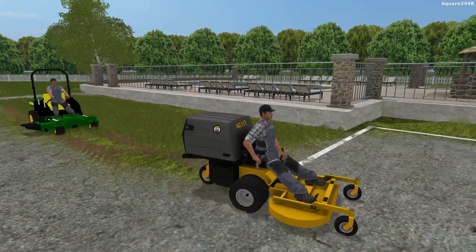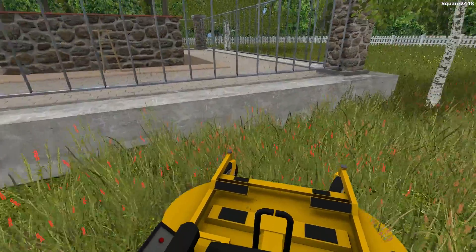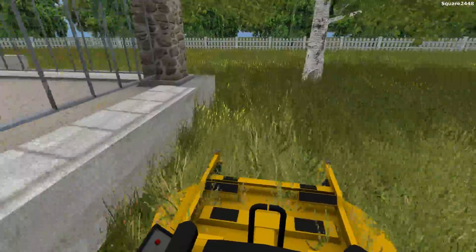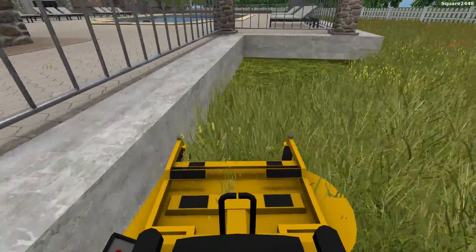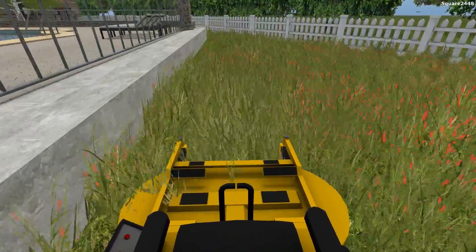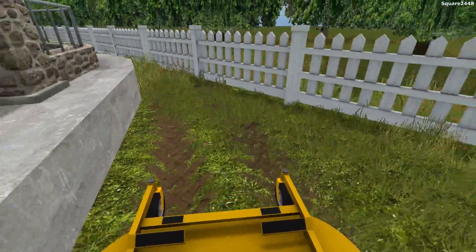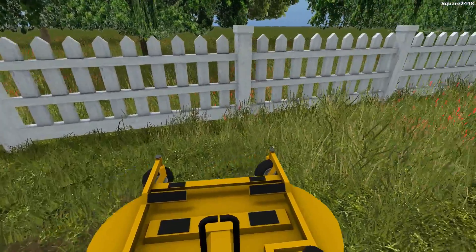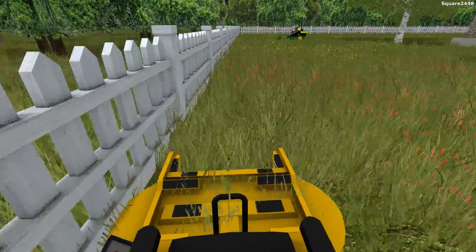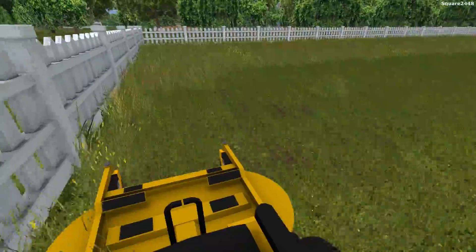Take a look at that John Deere guys — it looks like it's almost faster than this Walker, which is probably right. You guys can see I do have some work here with that giant area around the swimming pool. This area is actually larger than I was thinking, so this will probably take us the rest of today. Yeah, this is a very big lawn. Once we outline this area with the fence and everything, it's going to be a little bit easier. That little section there we do have to get the weed eater of course.